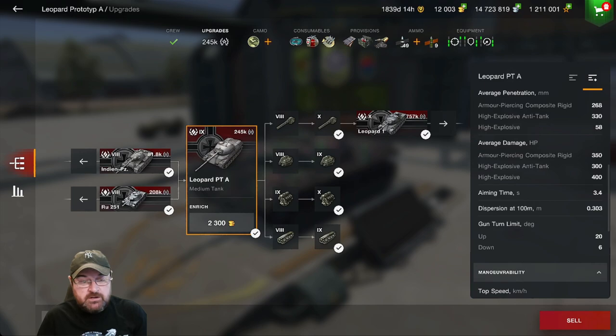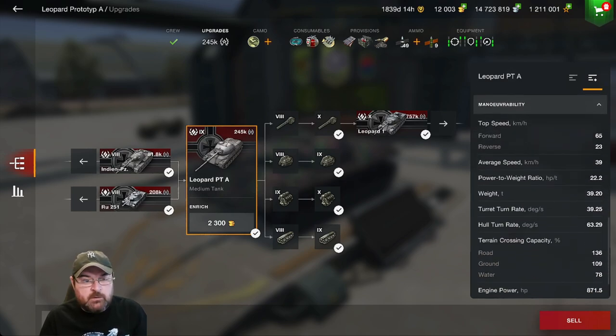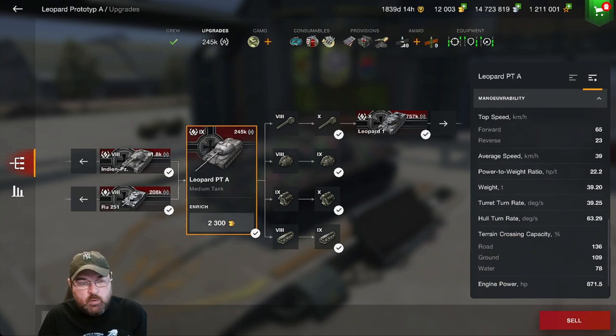Gun depression — you've only got 6 degrees on this thing. However, you've got pretty nice aiming time at 3.4 seconds and pretty decent dispersion at 0.303. Top speed with everything upgraded: 65 forwards, 23 backwards, with an average of 39. And its terrain crossing ability is not too bad.